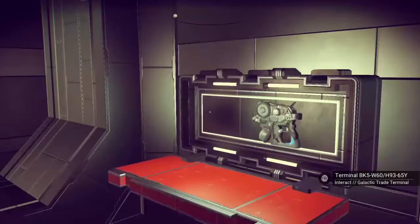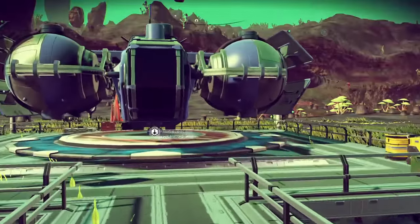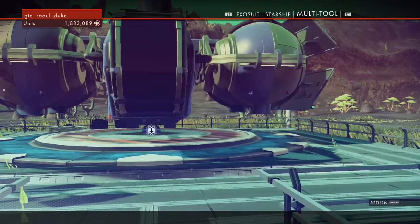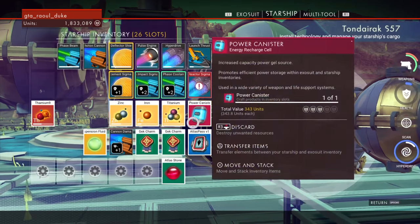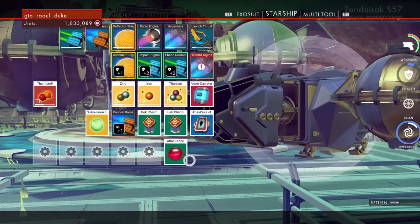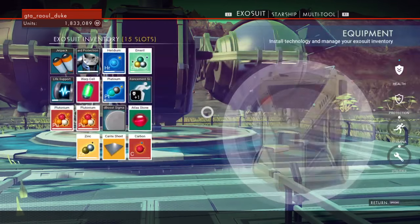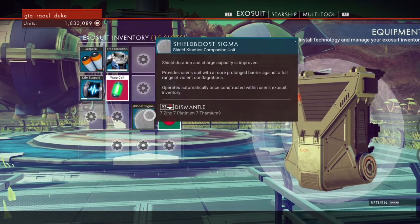Welcome to Time Attack Mode Gaming. Today I'm going to show you an alternate way to do the duplication glitch in No Man's Sky. This way you do it on a planet. You just got to find yourself one of these buildings with a galactic trade terminal in it. You usually have an alien in there too. I'm going to be duplicating everything in our exosuit.